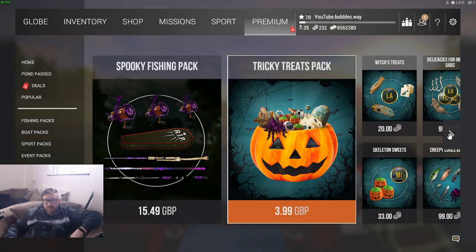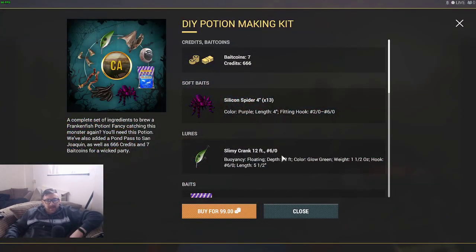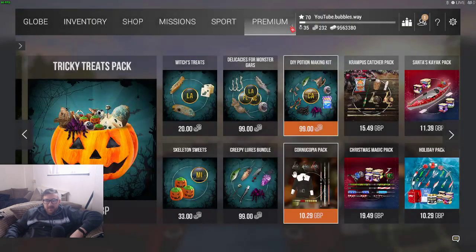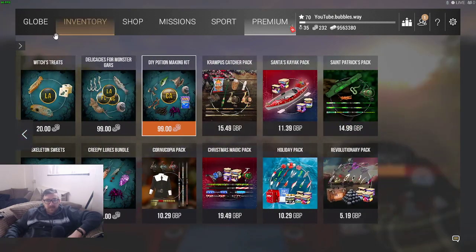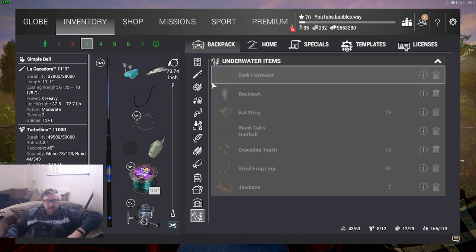Alternatively, in the premium store under Event Packs, you can buy the pack I purchased for 99 bait coins — it gives you the Slimy Crank and the baits you need to get this done, plus a couple of free licenses. That's pretty cheap. But if you don't want to spend any money or don't have bait coins, just go into every lake and collect the free gifts and you'll be good.